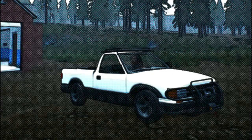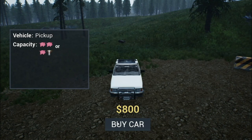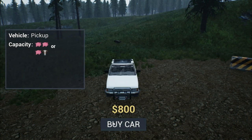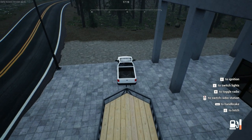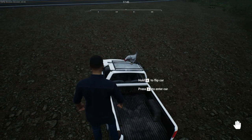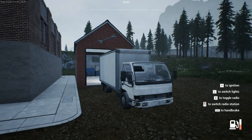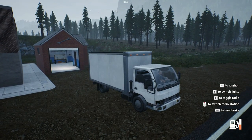Next up we have the speedy yet smaller of the two pickups. Like its larger counterpart, this pickup can also hold chickens as well as has a capacity for two pigs or one pig and one cow. It will cost you $800 to purchase. This pickup can be hitched to a trailer but it won't fit on the car trailer. It also has a rack on top which fits chickens.